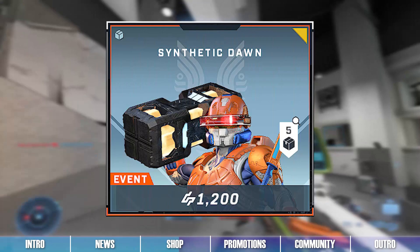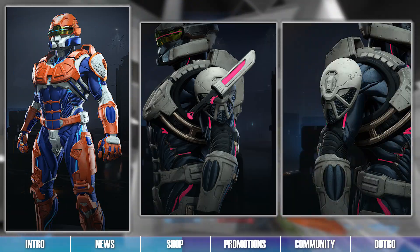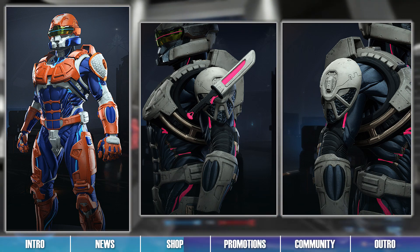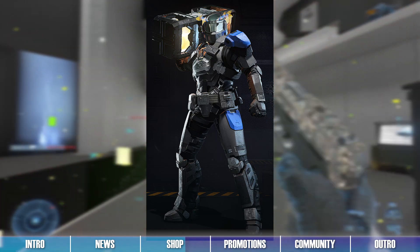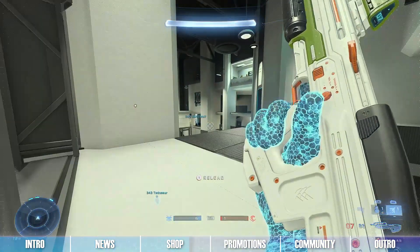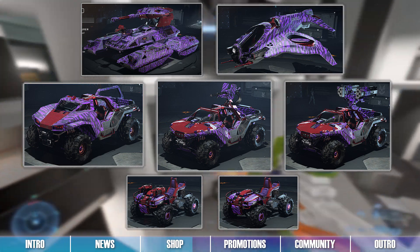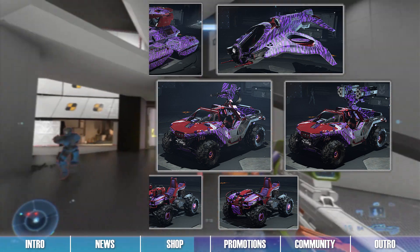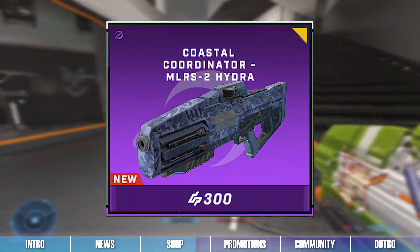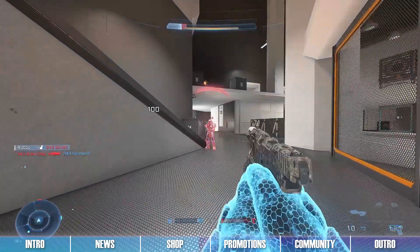The second bundle in the shop is the Synthetic Dawn Bundle, which contains the Flayed Nerve Coating and the Flare Crisp Knife Shoulder Pads for the Chimera Armor Core, the Noob Cube Stance, and the Synthetic Dawn Armor Effect. The third bundle in the shop is the Scrum Lizard Bundle, which contains the Scrum Lizard Coating for all current vehicle cores. The last item in the shop is the Coastal Coordinator Coating for the Hydra. Cool stuff to kick off this event!